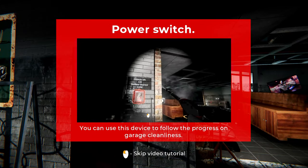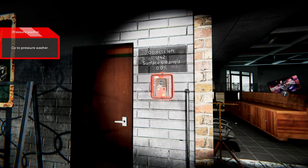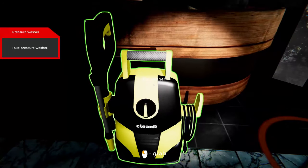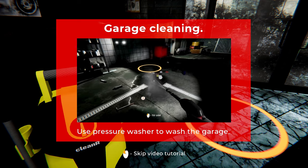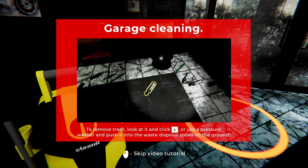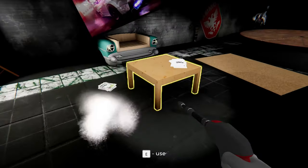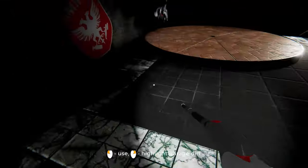Let's turn on the power. It uses a device to follow the progress on garage cleanliness. I can't just turn it on — do I have to pressure wash every square inch of this place? Oh, pressure wash to wash the garage. I see trash everywhere — looks like I can either hit E or use the pressure washer. I'll just hit E on all the garbage because that sounds a lot easier.